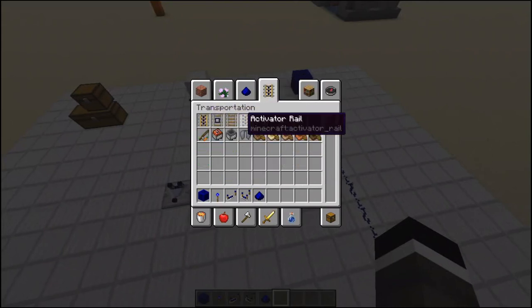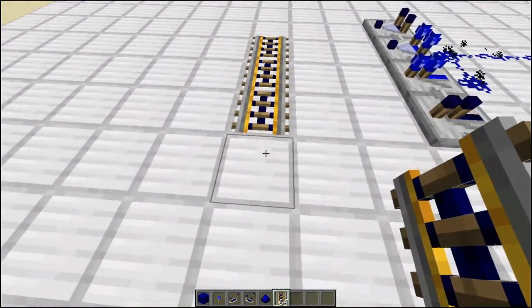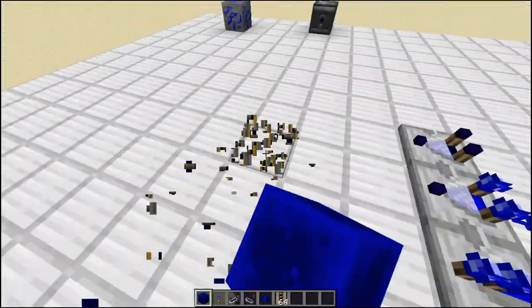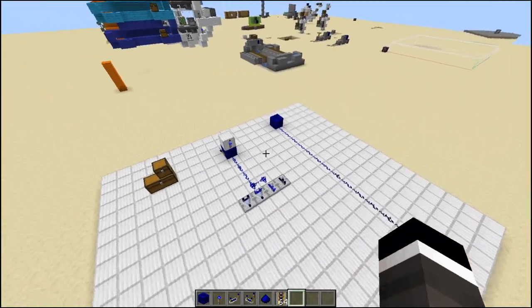Something I didn't show yet are all the rails — look at that, they're all right here. I'll grab a stack — yep, they're all blue too!